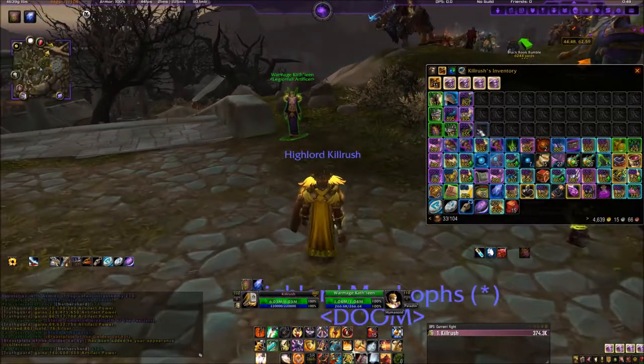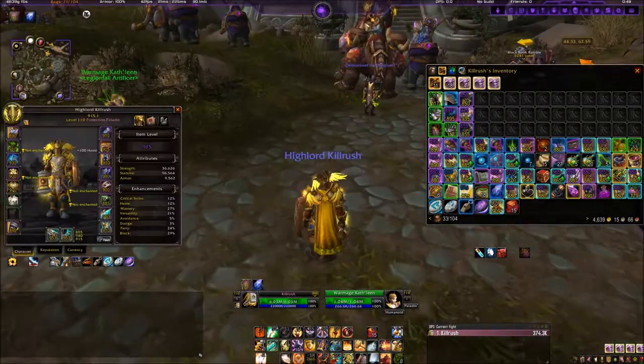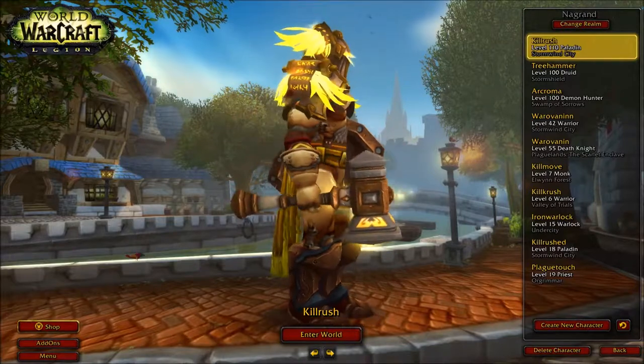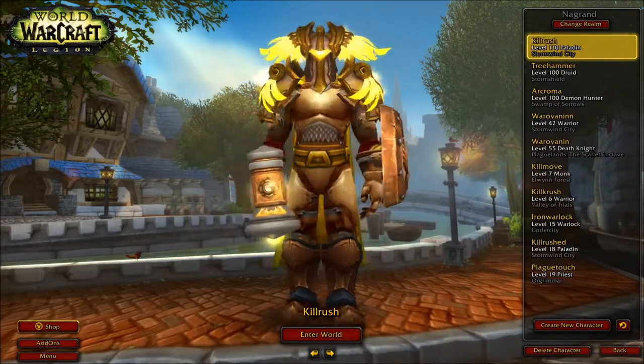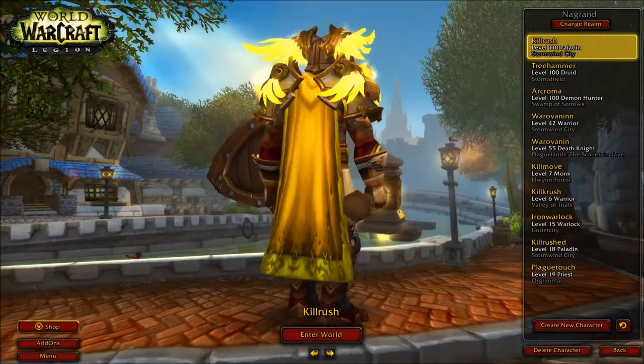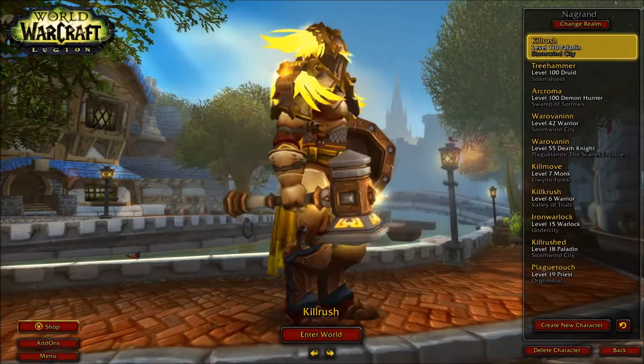When you walk around Dalaran, your shield will glow, and you hit your ability Eye of the Tear, and it will reveal a demon that's hiding as a human or an elf or whatever. Anyway, that's the first Legendary! We'll be right back.